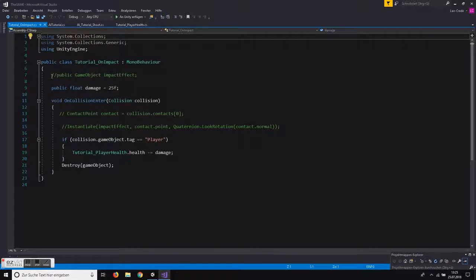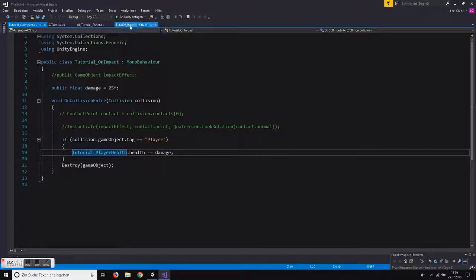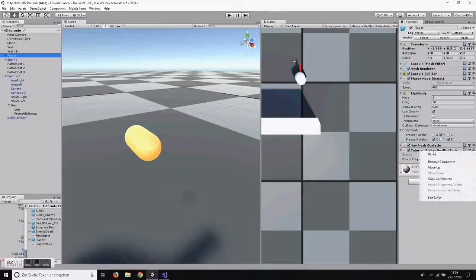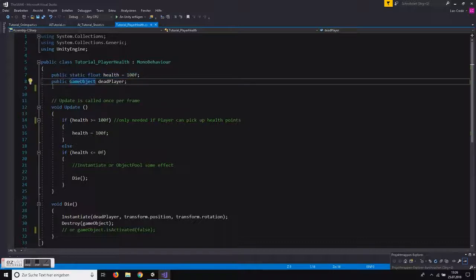You have a game object impact effect slot — if you want an impact effect, you instantiate it at the contact point of the collision. But all you need for basic damage is the void OnCollisionEnter: if the collision.gameObject.tag is player, damage the player and destroy the bullet. To damage the player, I used a public static variable on the player health script — a variable called health — and subtract the damage. You can use public static variables if there's only one instance: if there's just one player, static is fine. If you have more than one player, handle it like we damaged the enemy — no static variable.